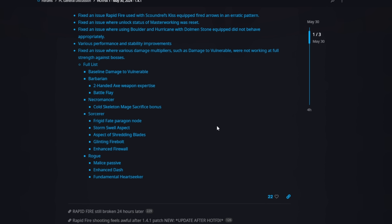But actually, it's just got this help. I made this video a little bit ago for you guys, and since then — worry not, the Flame Shield immortality applied to every build still is solid, still works, nothing's changed there. This is a completely offensive change that has happened, and what a change — a hot fix. We have had our problem children deproblemed. Frigid Fate, Storm Swell, Shredding Blades, Glinting Firebolt, and Enhanced Firewall are now doing what they should be doing.